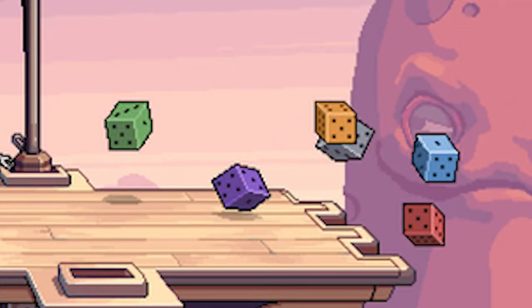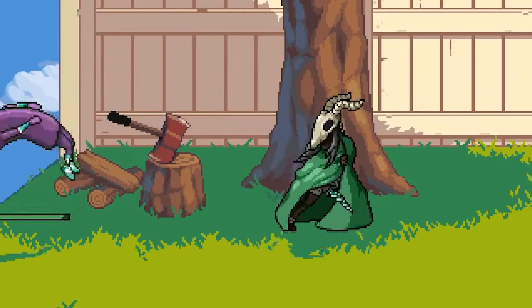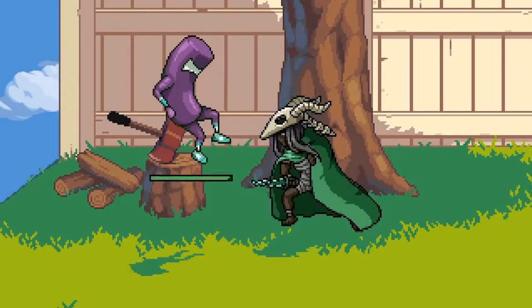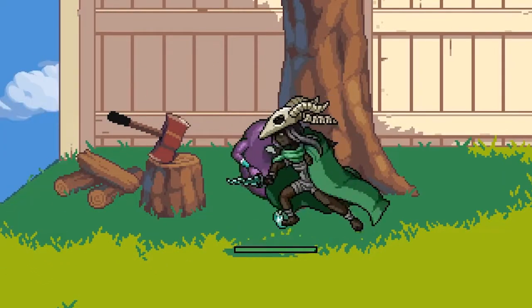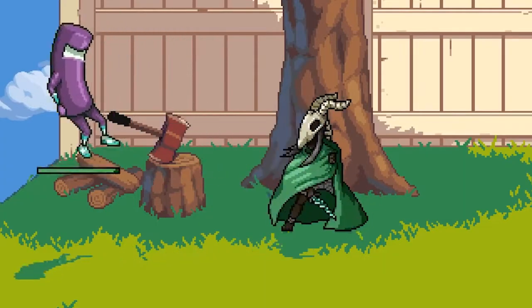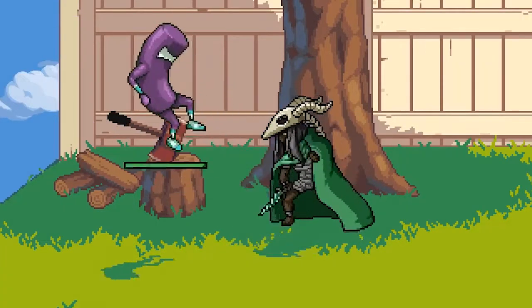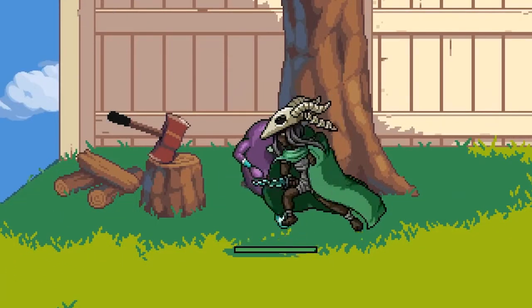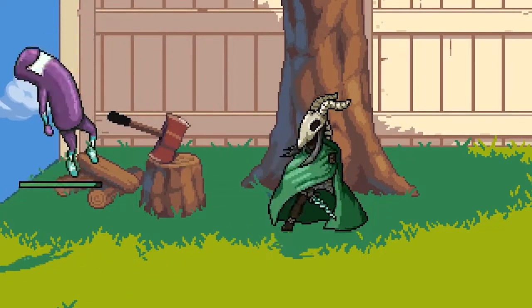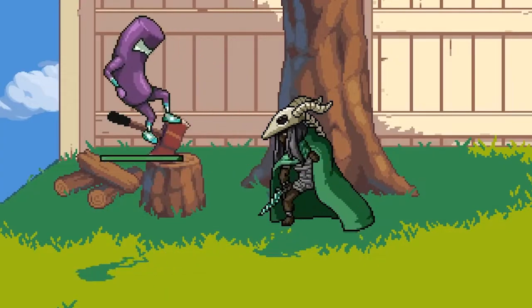The other dice colors are purple, yellow, gray, blue, and red — let us know in the comments what you think those status effects could be. Now let's talk about The Silent from Slay the Spire. She stabs forward and if the opponent is hit they receive the poison status effect, which does damage over time. The poison is on a timer which you can see just below your character, and the timer resets as long as you keep hitting the opponent — so that's very interesting.